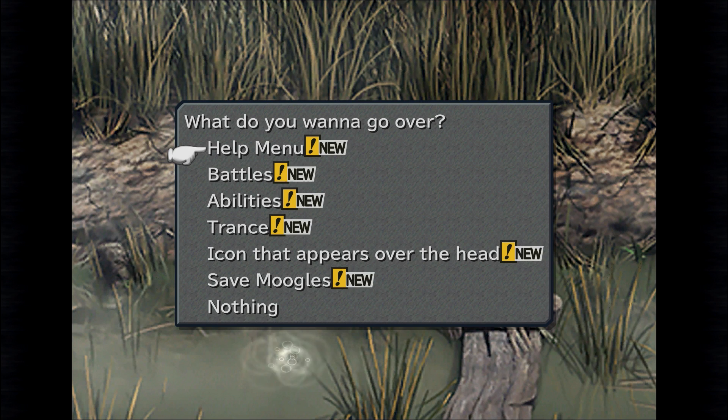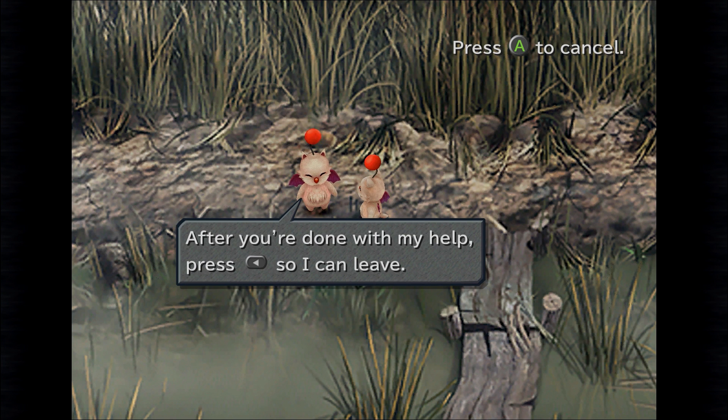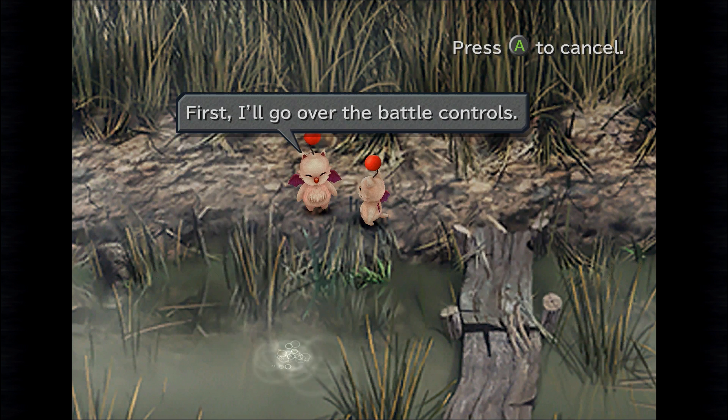Okay guys, welcome back. We are now going to go through this little help menu, so let's see what the Moogster has to say. When you see the finger in the menu, press the Select button and he'll come help you any time. After you're done with his help, press Select again so he can leave. He says he's usually pretty busy, so try not to keep him too long. Fair enough.